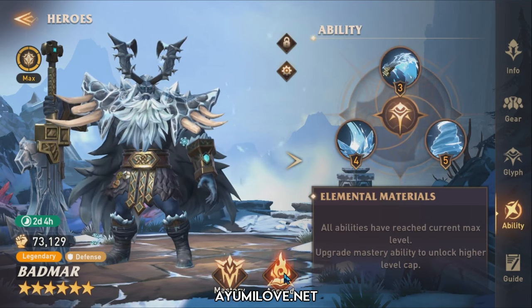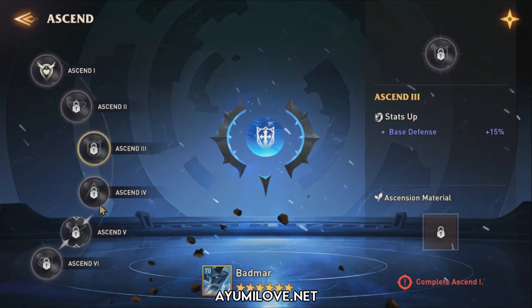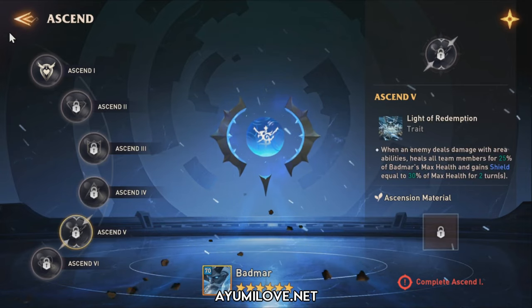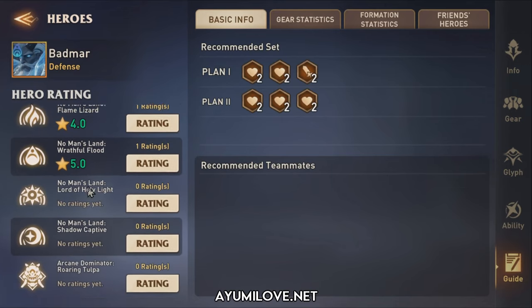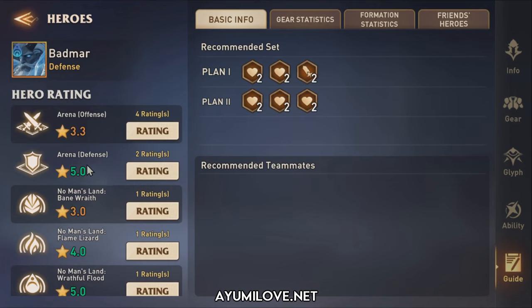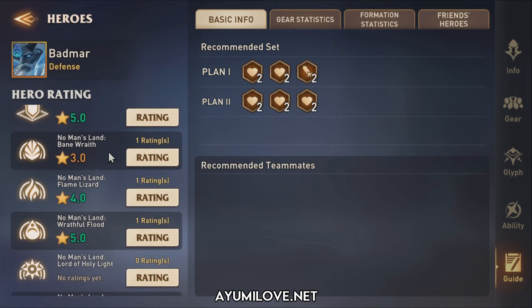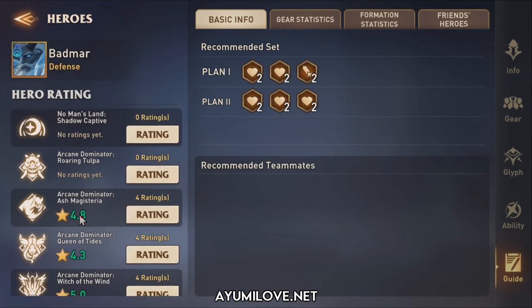Let's quickly go through the ascension. The first ascension gives 15% health, which is really good; attack is not useful; defense and speed are also useful since the Rift of Chaos is really fast. The new guide feature from the developers shows all ratings — he's rated R9 for defense, but offense is not great since he mainly provides support rather than damage. He's not great in wood-affinity dungeons like Bane or Rave. For Ash Magistria he's a solid 4 or 5 depending on his ascension level.